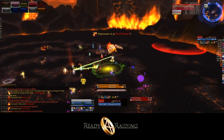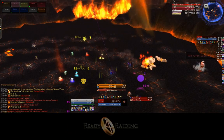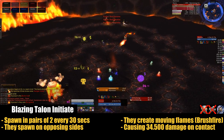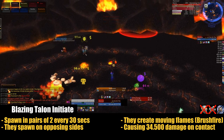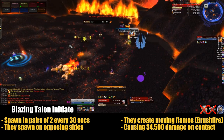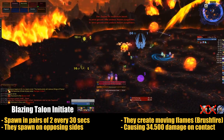On the left and right of the screen you can see the small Firebirds, which transform into the humanoid blazing Talon Initiates, who show up in pairs of two every 30 seconds and, as usual, have to be killed. They always spawn on opposite sides and there is too much space between them, so you can't attack them at the same time — you have to run back and forth between them.